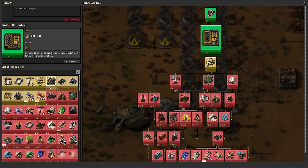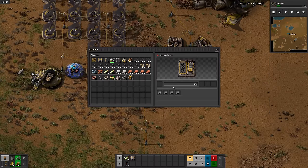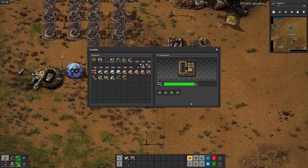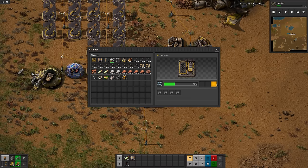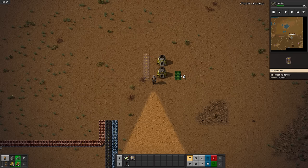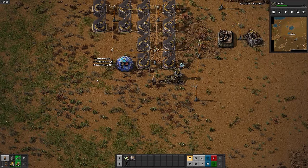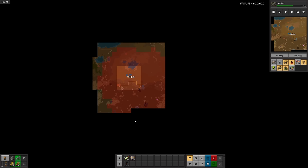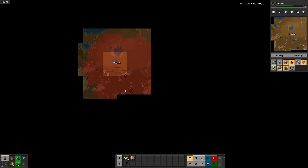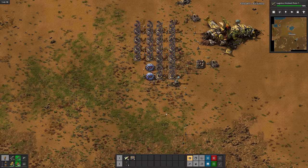There's the crusher. Next up is logistics. I made a crusher and was immediately disappointed that I didn't get special items from crushing ores. Moving on — time to start working on the smelting array. I can't actually build it yet because I'm still waiting on logistics. Apparently fuels are a lot less clean burning than in the base game — lots of pollution.